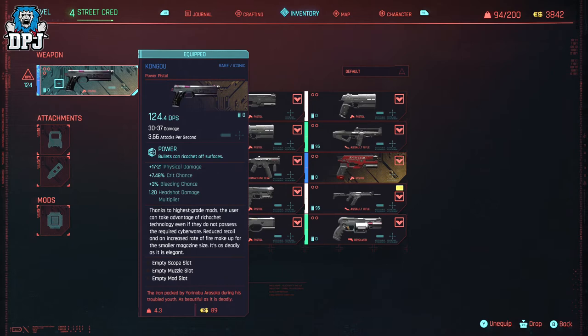At standard it has a plus 17 to 21 physical damage, a plus 7.48 critical chance, a plus 3% bleeding chance, and a 1.20 headshot multiplier.